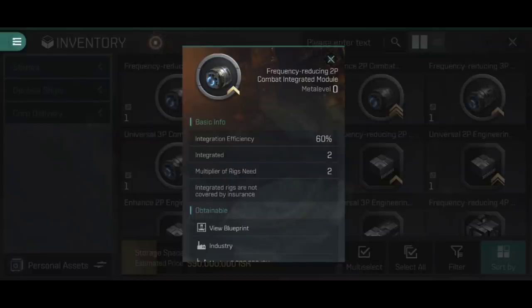That would be frankly insane. The second stat is 'integrated' - the number of different rigs that can be combined. This frequency reducing 2p module integrates two different rigs, meaning if you put a cannon collision accelerator on one side, the other side must be a completely different rig type. You could combine a cannon collision accelerator and a cannon burst aerator and get the 60% effect of each combined into this one integrated rig.